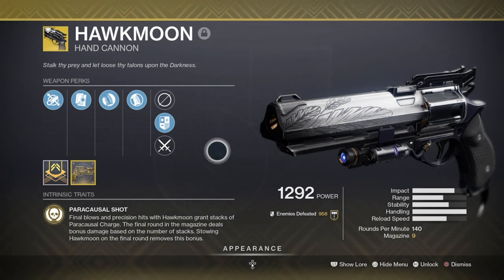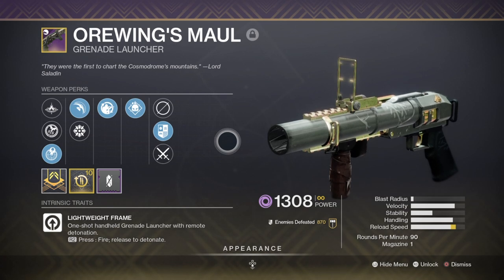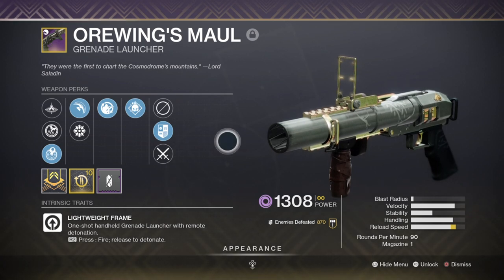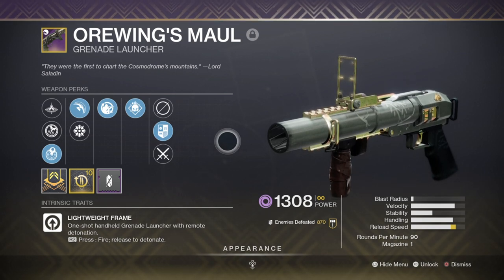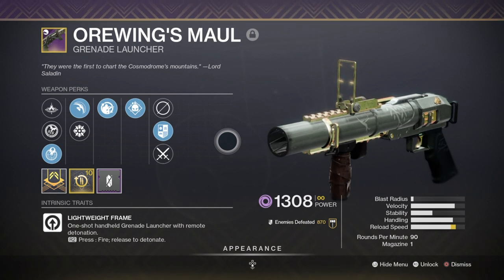Using a hand cannon also lets us slot the Overload Hand Cannon mod, which is very helpful for stunning champions and building up Paracausal shots with no effort. For secondary I'm using a grenade launcher with Blinding Grenades, Field Prep, and Demolitionist. Grenade launchers have had quite a lot of love this season with the Anti-Champion mods and the popular Breach and Clear mod, which I intend to fully utilise. I originally wanted to use Divinity since it offers a debuff and creates a bubble that turns enemies into a full-body crit spot, but I don't have the weapon so I opted for Breach and Clear instead.